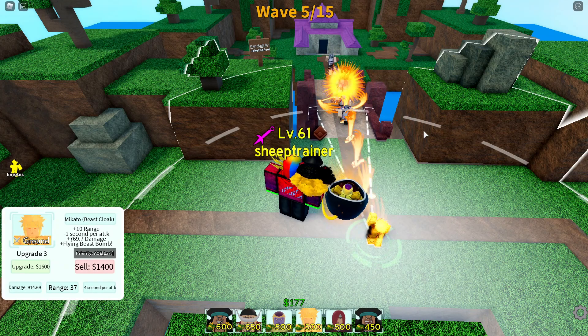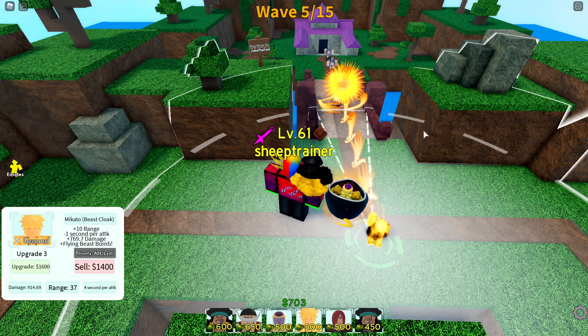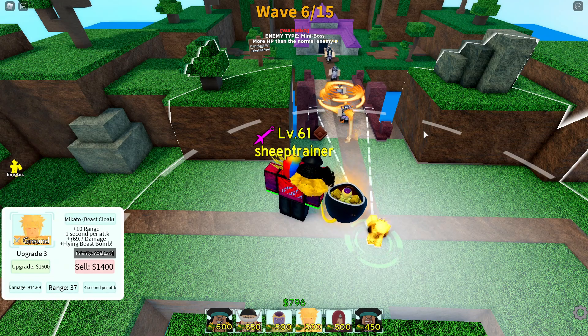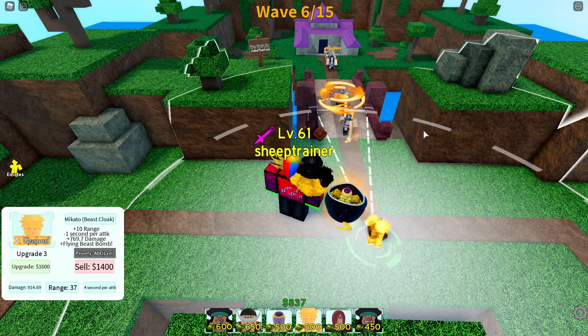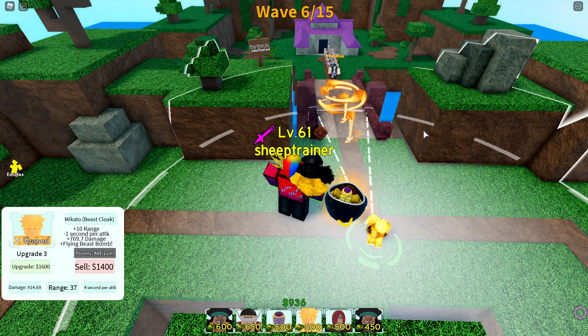The next upgrade lowers my attack speed again, meaning that Minato is a DPS unit — he attacks fast! DPS is damage per second. For me, DPS units attack every one to three seconds. Frieza attacks every seven seconds — not a DPS. Blackbeard every eight seconds — not a DPS. Whitebeard every seven seconds — not DPS. He's got to have a very, very fast attack speed.